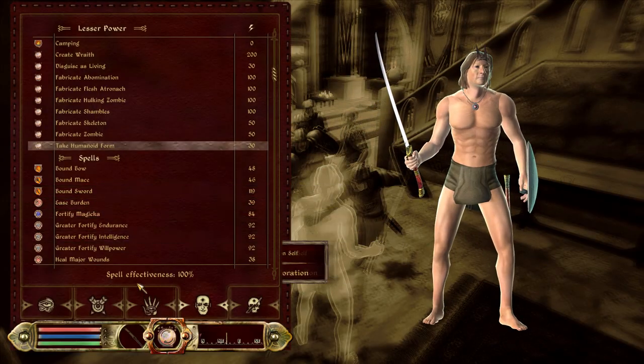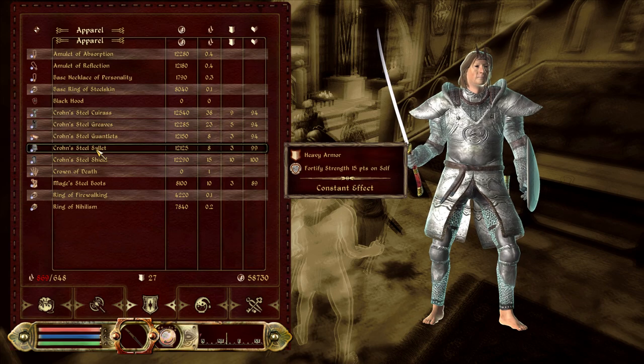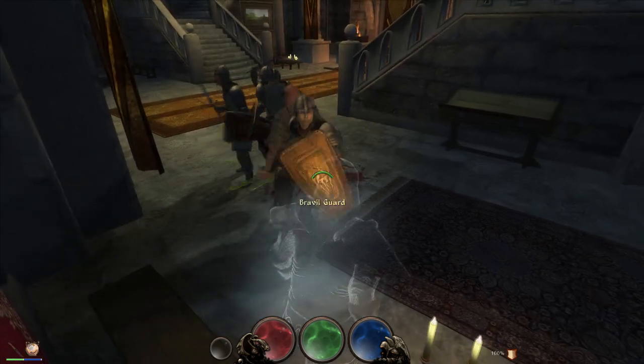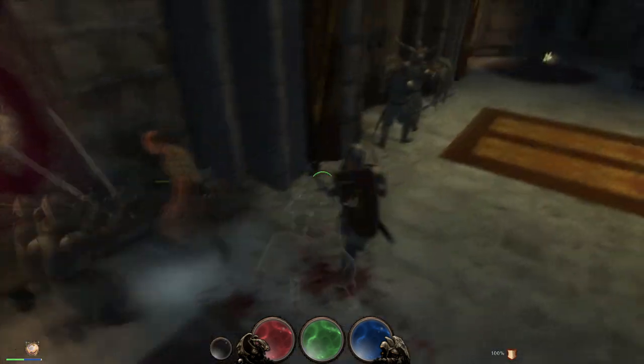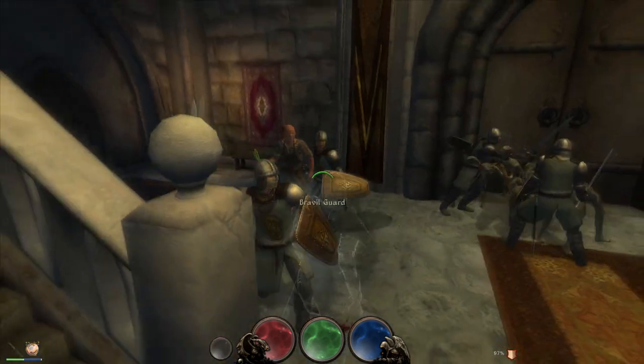As for bug fixes, the alembic crash that I and a few other people experienced is now fixed, and so is the problem of casting greater reanimate on a skeleton, which could result in a bugged skeleton. The bug where your chest piece would be unequipped when entering lich form is also now fixed.